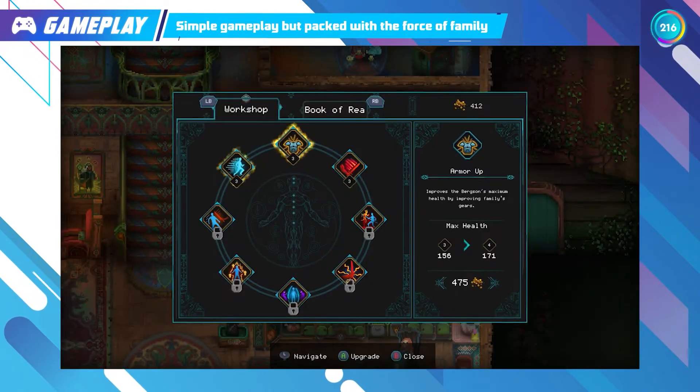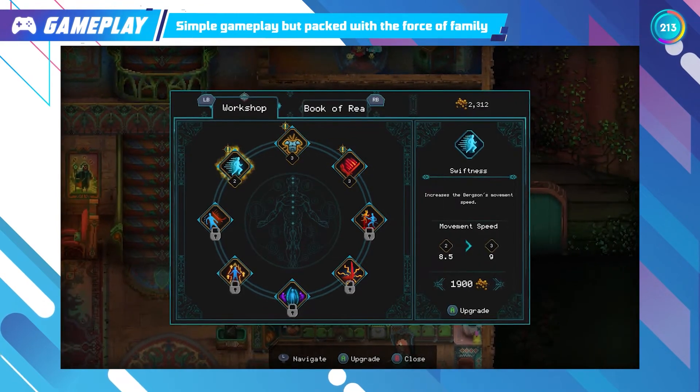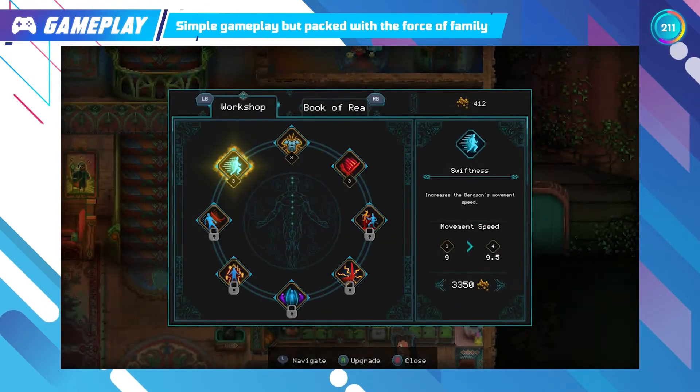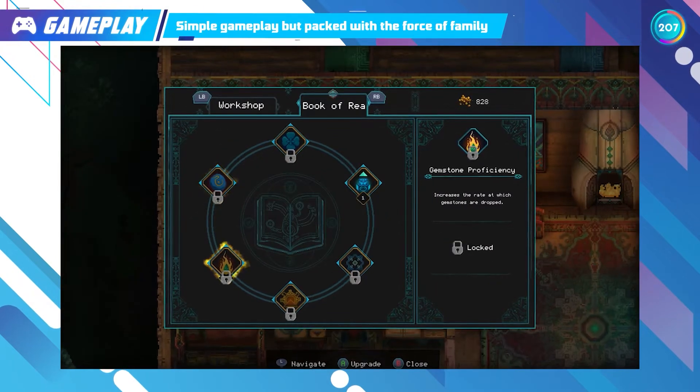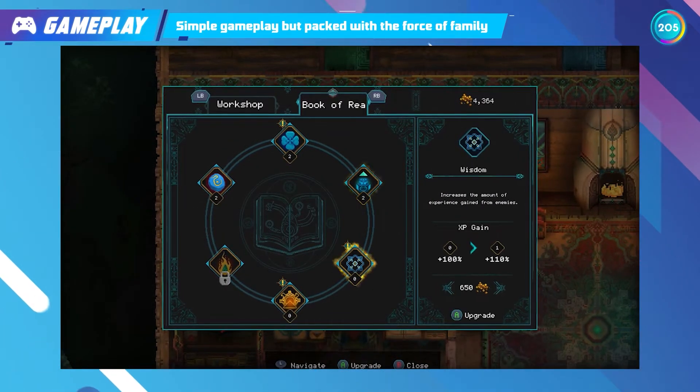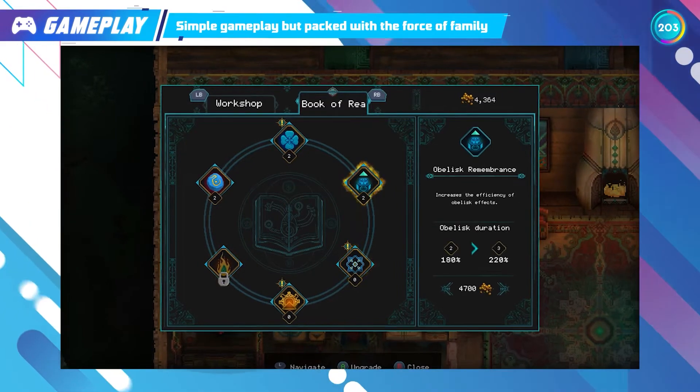The hero's rates of attack, defence, or stats will depend on the upgrade of Uncle Ben's workshop. Or Margaret, who possesses the Book of Rhea that allows more stock capacity of items picked up from the dungeon when upgraded.